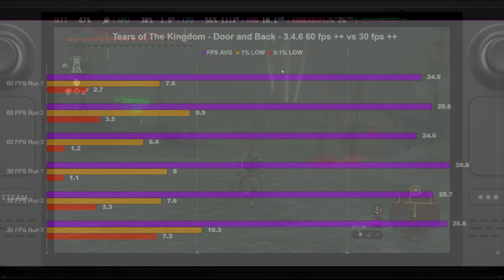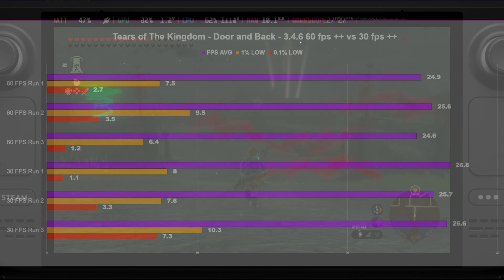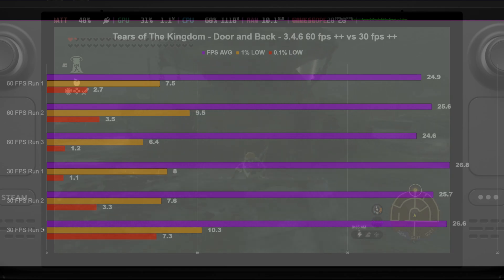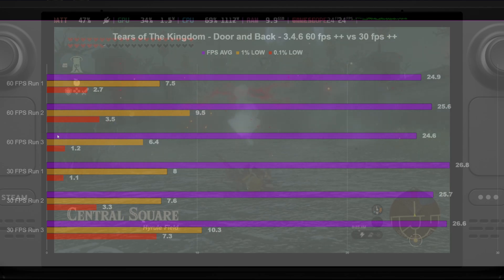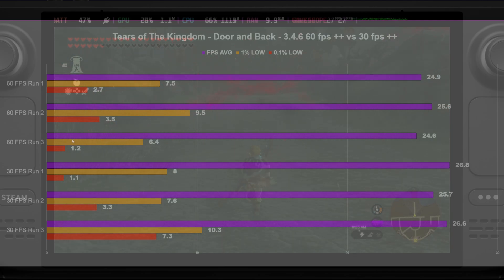Going to SteamOS 3.4.6 on the door-and-back run — a very heavy run where you go straight towards Hyrule Castle and then straight back out to the little statue out front, with lightning and storm effects. This is where we actually start to see a little bit of a difference, with two runs having higher FPS averages in the 30 FPS++ variant. The 1% lows were fairly in line: 7.5, 7.6, 8, 6.4, 10.3, and 9.5. The 0.1% lows were abysmal, but that's already been proven in 3.4.6 — you're just going to get more stutters and hitches. It's just infinitely better in SteamOS 3.5.